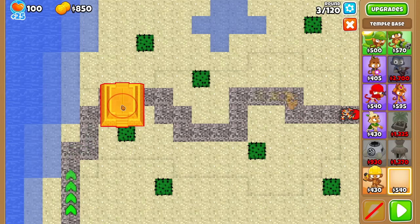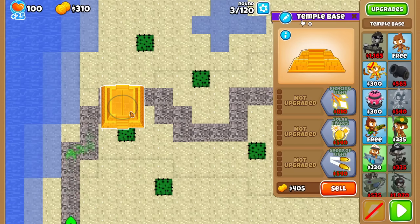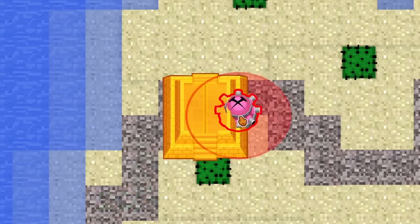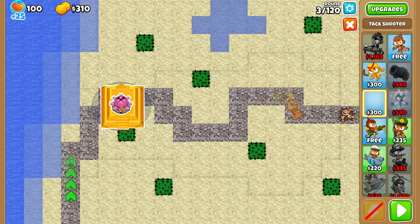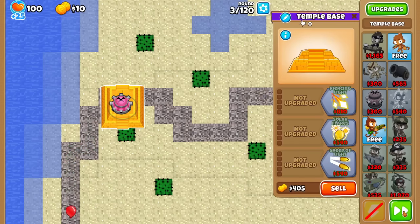Let's start with the Temple Base. It basically doesn't attack — at base it only increases the range of a tower, so as you can see, when it moves out of range, the range decreases. Not really something worth using at 0-0-0, but of course we'll give it buffs. Let's check out what each path does.